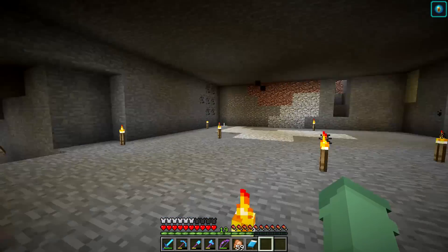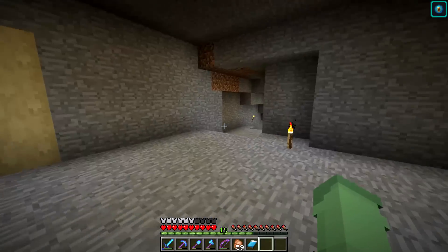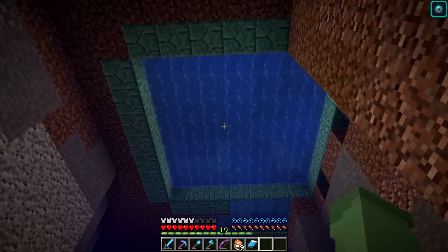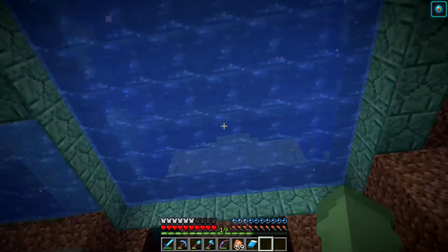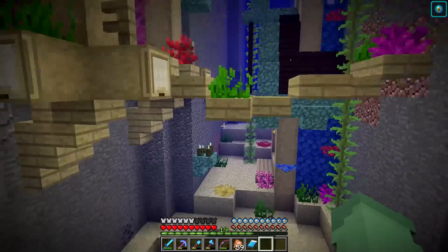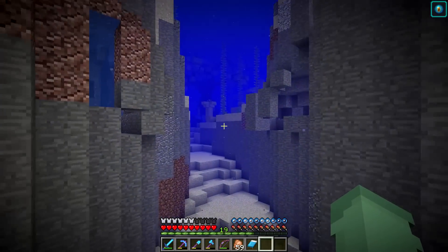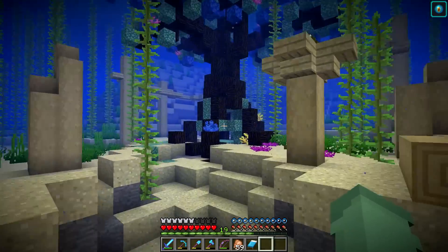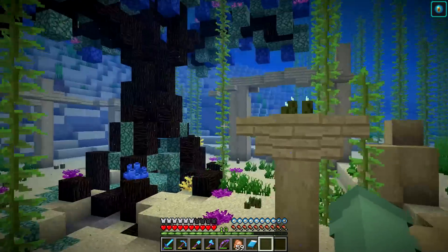We're going to have a lot more mini farms in this ravine and clean it up eventually. Through here I've cleared out some space to move our cows and put wheat, carrot, potato, and beetroot - it should fit fine. You'll notice through the top we have a glass floor so that from our bulletin staircase area up in the palace we can actually see down into the ravine. We also have night vision and water breathing down here.